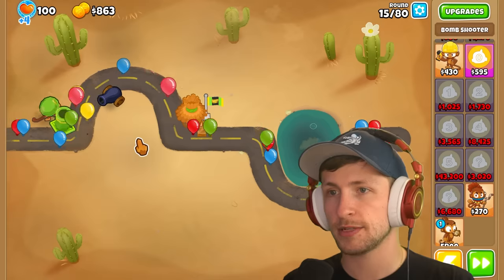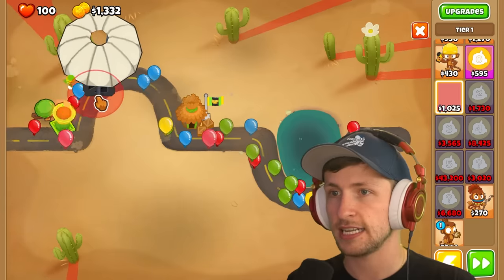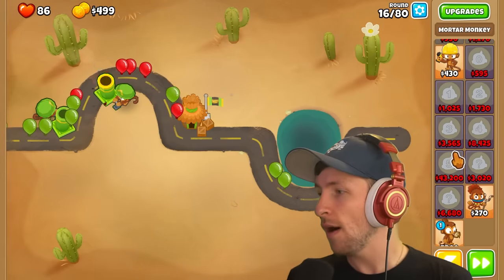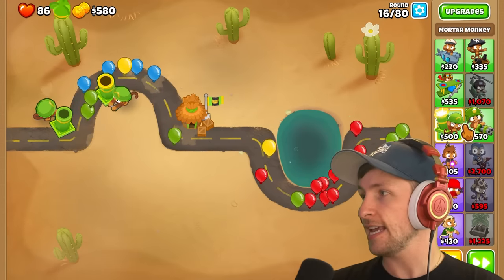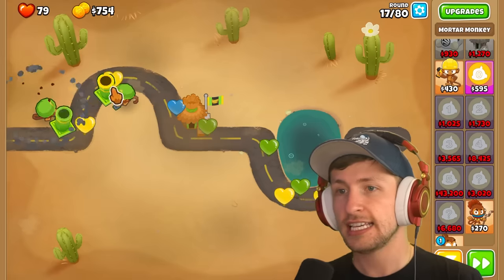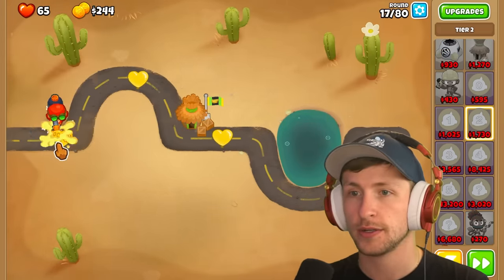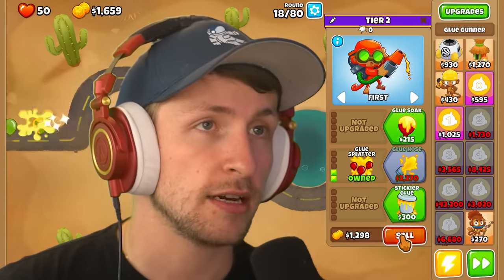The bomb shooter is actually doing about the same as the mortar monkey, but it's bad. I got to sell it. Please get me something useful. Another mortar monkey? What is this luck? Where's a dartling gunner, a super monkey, a helipilot, or anything? Give me a break. I'm selling this. I'm going all in — selling everything to get a T2 tower. And it just gave me a glue gunner. You've got to be kidding me.